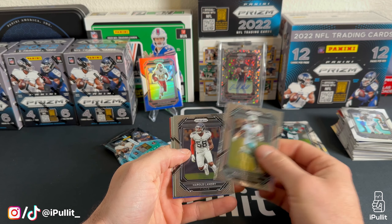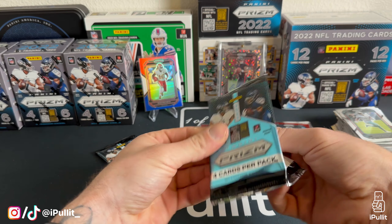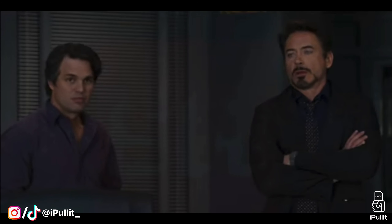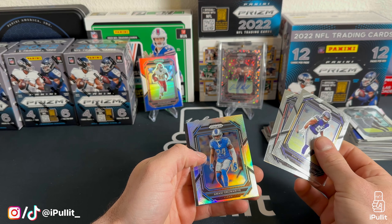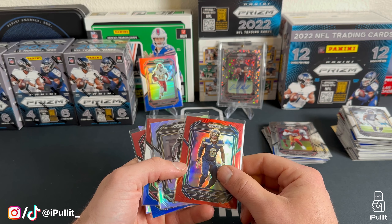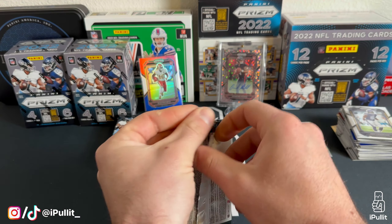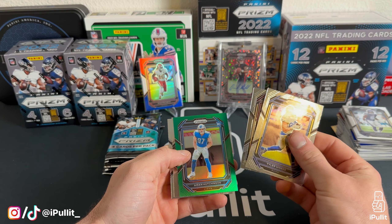Pack three of blaster three: red, white, and blue of Alan Robinson and Trayvon Walker. Marcus Mariota red, white, and blue, another Akeem. Red, white, and blue Tristan Wirfs and Drake Jackson — wrong Niner rookie. Final pack of Walmart exclusive blasters: silver of Amani, Brilliance of Justin Herbert. So here's our little hit category for the Walmart — we've got the Quandre Diggs red short print, Chris Olave silver, a couple of Drake London red, white, and blues, and the mem of Malik Willis. We got some competition for the Target blasters.